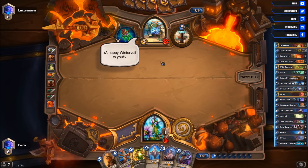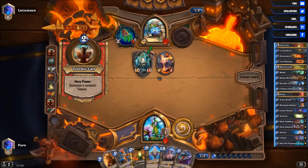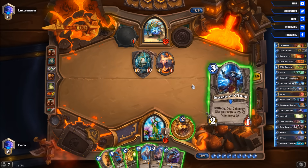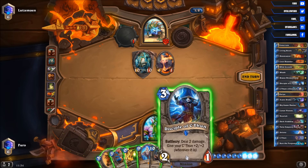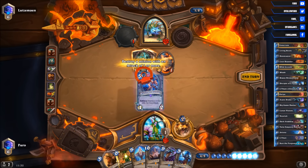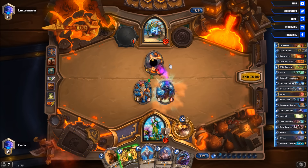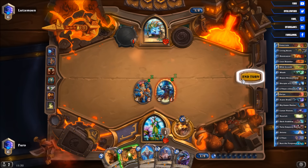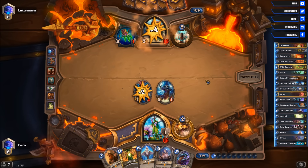He will of course drop a few minions — yeah, Storm Guardian, nice for him. We also have the Big Game Hunter. We are not able to kill him right now, so it might be better to drop Big Game Hunter and the Disciple of C'Thun, which allows us to clear the board, buffing C'Thun a bit further — he's at 13/13 and we're dealing 26 damage next turn, which is even better. We can also draw 2 cards with the Nourish. He's taking more damage — down to 18.